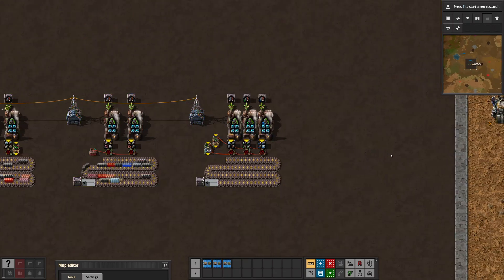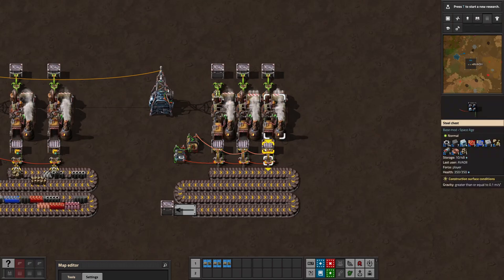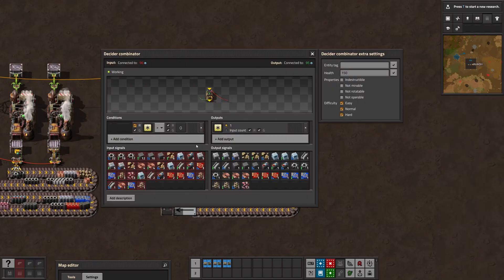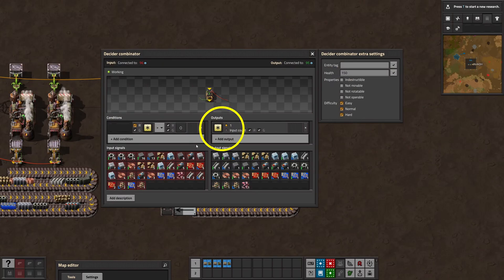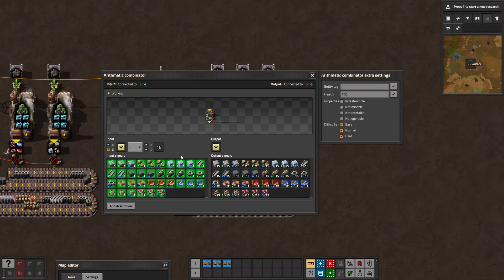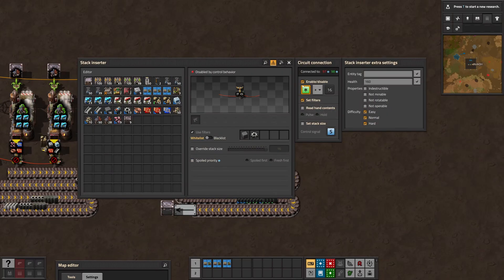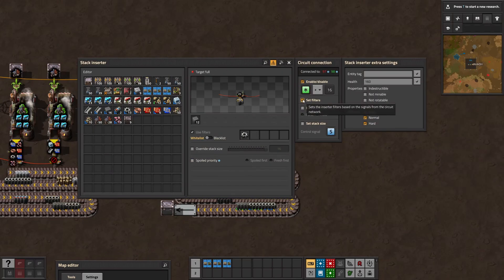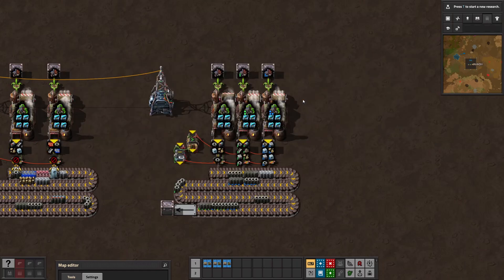We use a decider combinator and an arithmetic combinator to achieve the same result without having to set up signals. The decider combinator is connected to all chests, in this case with red cables. For each item or signal, we output the same signal with value 1. We then use the arithmetic combinator to subtract 16 from all signals. This gives us all signals that are currently present in all chests with value minus 15. We then connect this output to the inserters in the same fashion. Inserters still use the set filter option, but we additionally need enable/disable if anything is greater than or equal to 16. The reason is the combinator signal delay.